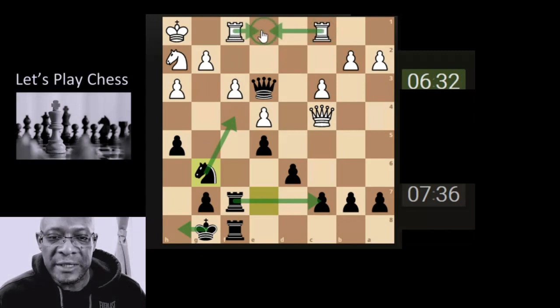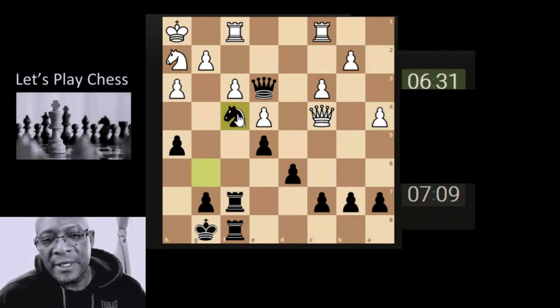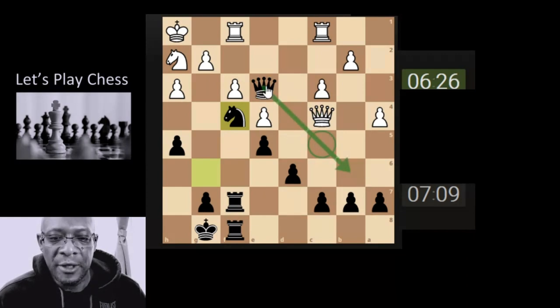Obviously the rooks are going to be attacking the queen. So are we going this way with the knight or are we going this way with the knight? This way blocks the queen's passageway, so maybe going this way. But this then gives it more play to go here, but I don't think we're going to get that. Let's just drop the knight in here and see what happens. We can always come all the way down or go for a trade if we're getting pressured by the rooks.